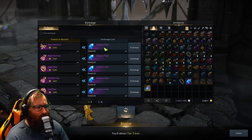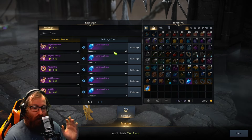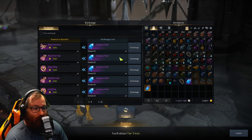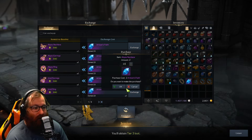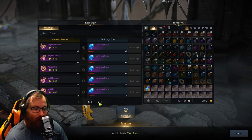Now that my character is tier three, I have absolutely no use for these tier two materials. So what I'm going to do is buy 23 of these necklaces — and what's really cool is that every single one of them are tradable.